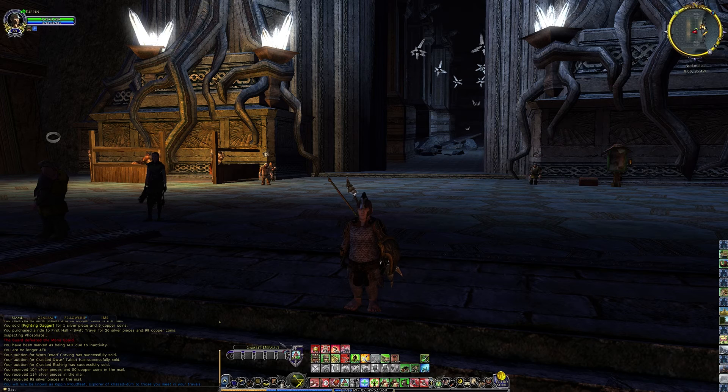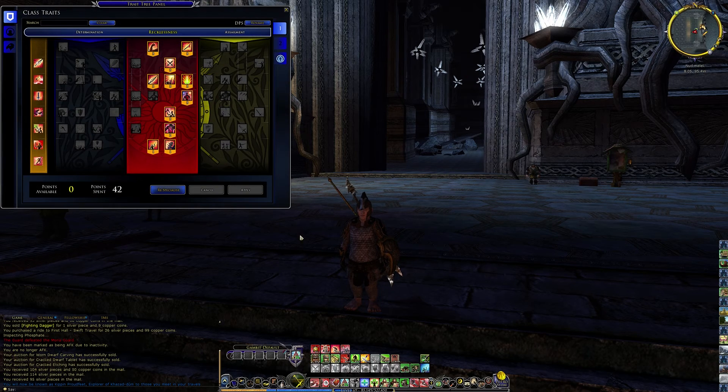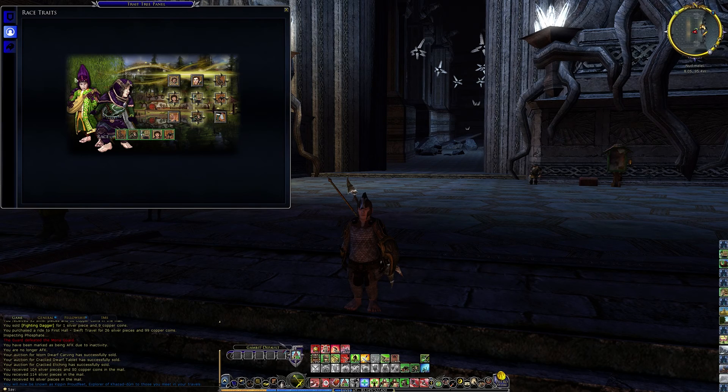Before I start any new season, I like to take a look at a few things — namely my skill points and my class traits. I don't have any points available, so there's nothing for me to do there. I was going to keep my traits the same, but I changed my mind. I think I'm going to use the Hobbit Club damage and exchange that out for the Virtuous Hobbit. When I update my First Age weapon next, I may go with a one-handed club as opposed to a spear, so I can get a plus 5% damage bonus.